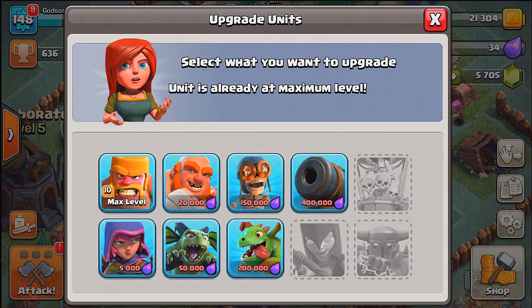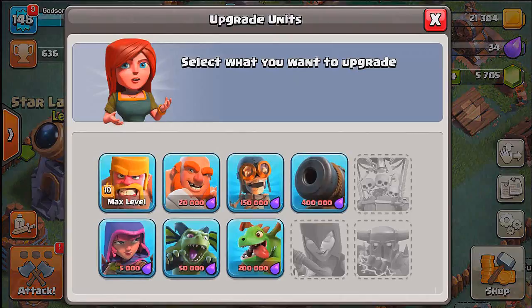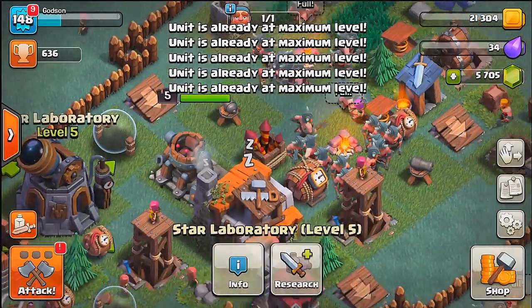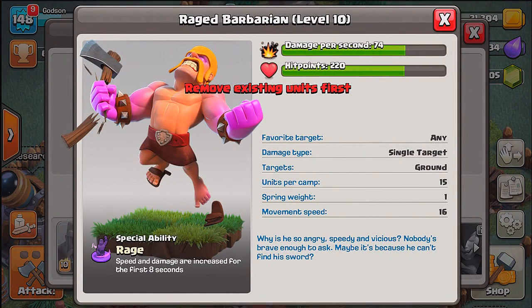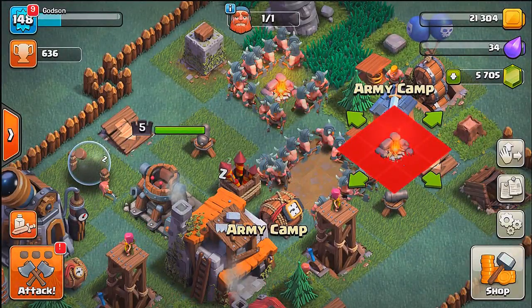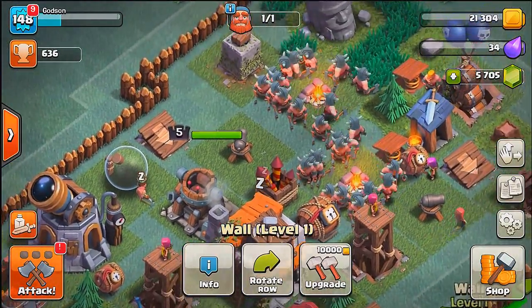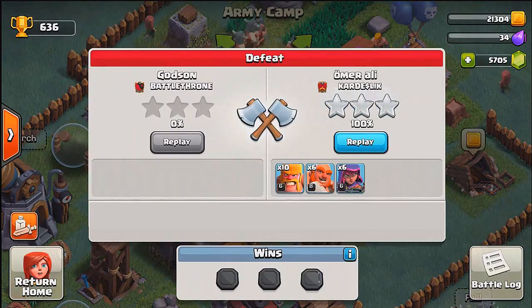Let's go ahead and gem our barbs back up - we've got a full camp again. We're pretty maxed, we just gotta wait. Looking at the stats, they're only level 10 - I'm thinking we go to level 13. That's sneaky, Super Cell! The health bar isn't all the way at the top, so it's probably like your home village where max level is 13 even though it shows 10. Don't be fooled - you heard it from me first.